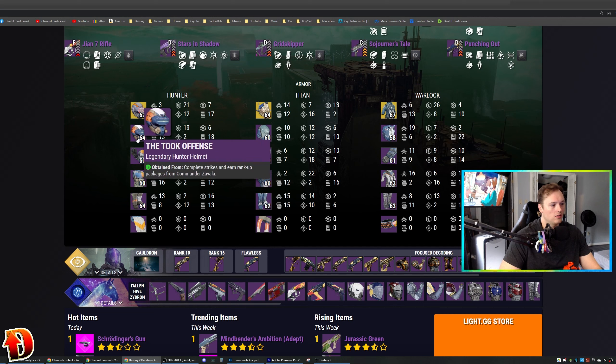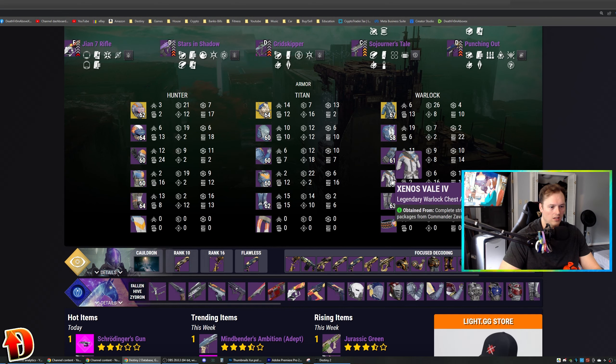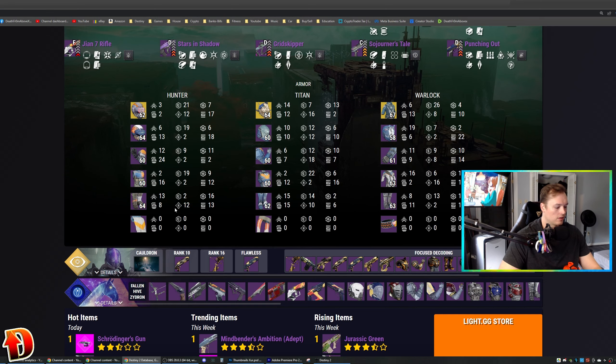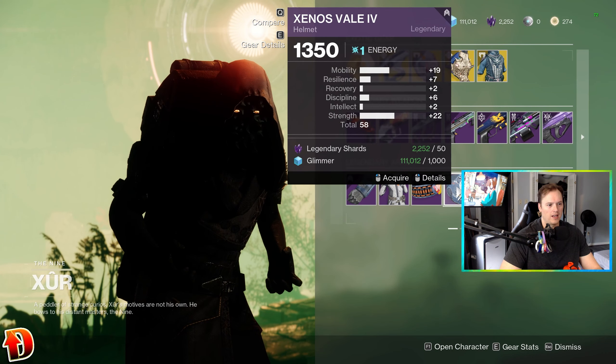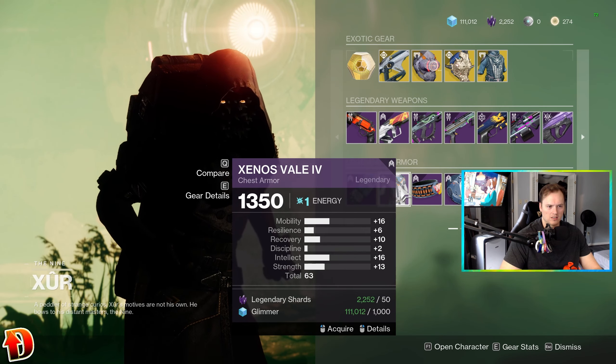Helmet's good on the Hunter — high Discipline and Strength with Resilience. Yes, yes, no. Warlock chest piece looks pretty good. Warlock boots look pretty good. All the boots look pretty good, actually, unless you want — or don't want — a lot of mobility. It looks pretty decent as far as the armor goes. The boots are decent with a lot of high Strength, and the chest piece is decent with high Mobility.